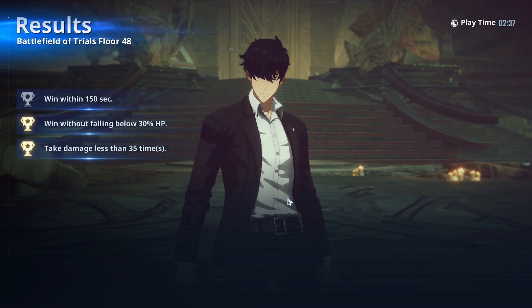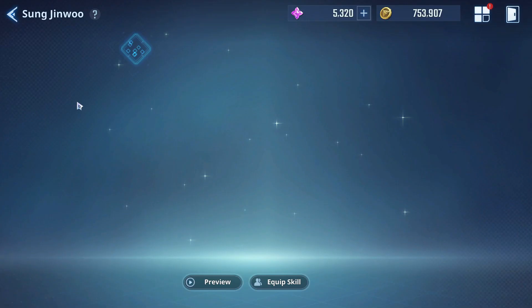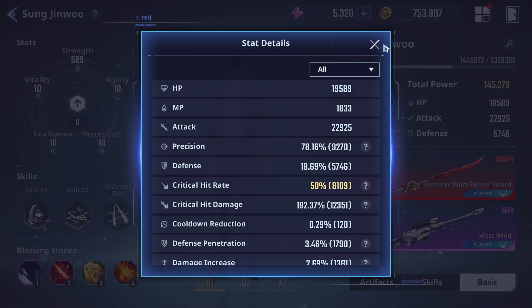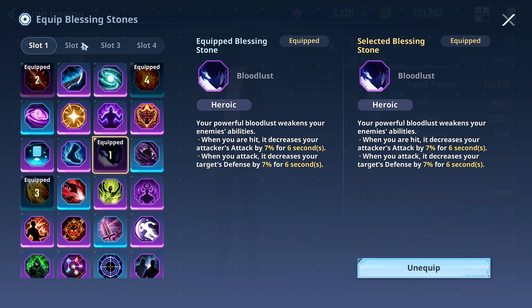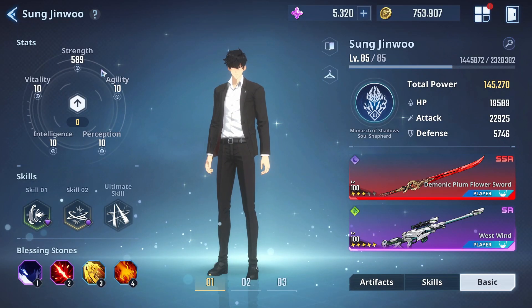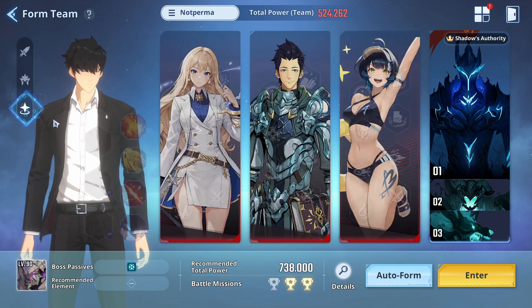I already eliminated the boss and now you will see the lineup, the artifacts, and the blessing stones I used. I am using A3 Plum and A5 Westwind. My Seo Jiwu stats are 22.9k attack and 193% crit damage. For blessing stones I have Bloodlust, Sharp Perception, Pulverize, and Reawakening. For artifacts: Hdw four-piece Curse, four-piece Beast; Alicia has full Curse; Min full Blessing; and myself full Greed set.